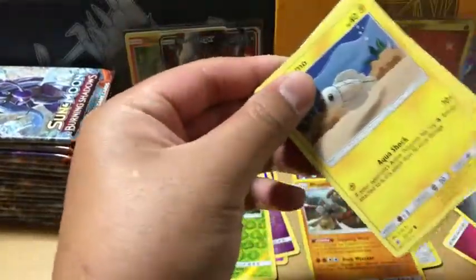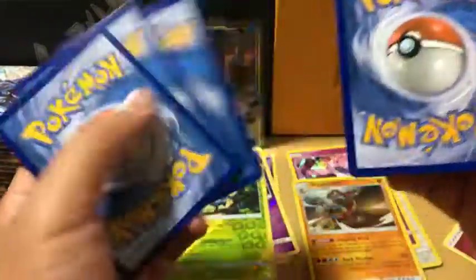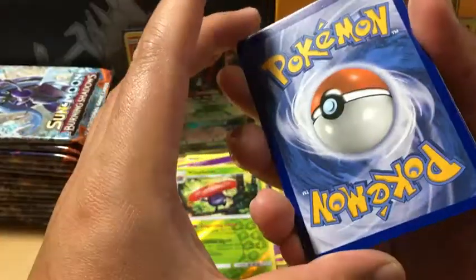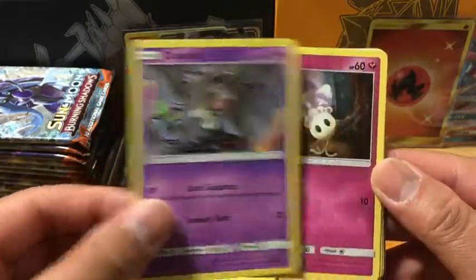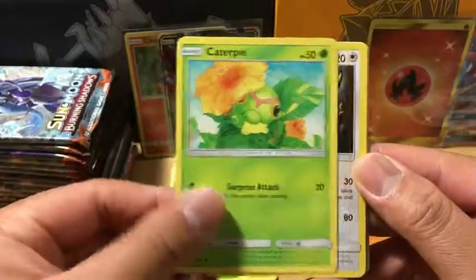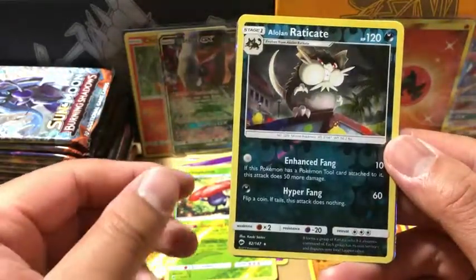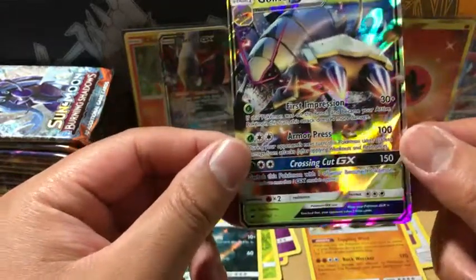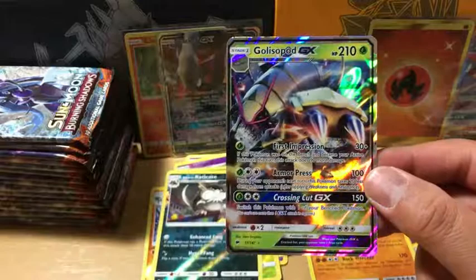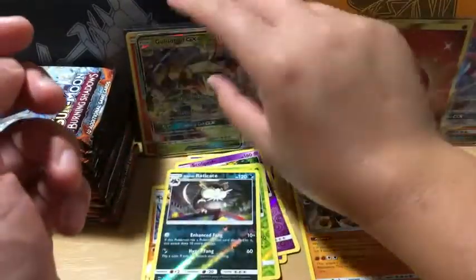Last pack from the left hand side and hopefully it's a good one. Darkness Energy. This card looks much better in condition. We got a Tainamo, Oddish, Duskull, Morello, Caterpie, Bouffalant, Turmalion, Rhydon, Reverse Holo Alolan Raticate which is a rare, and Golisopod GX — very nice. The centering is not that good even though the condition is good, so not sending that one out.